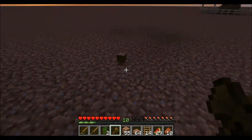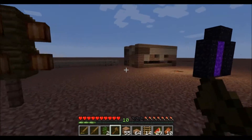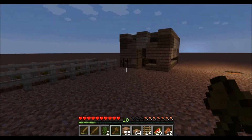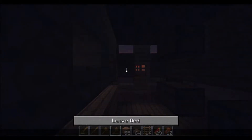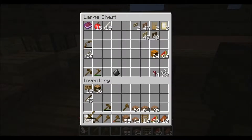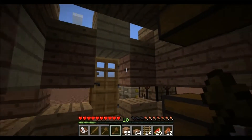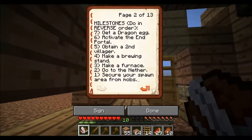So yeah, I was gathering resources — putting up a bunch of trees and chopping them down, but I was very careful not to progress any further in the game because I wanted to get that on video. Let's take a nap. Okay, I figured what I'd do now is look at the book with the challenges. I haven't done this in a while, so let's see what we did. Secure your spawn area for mobs — I really have not done that yet. I think I need to build a fence or something, so I'm going to do that.